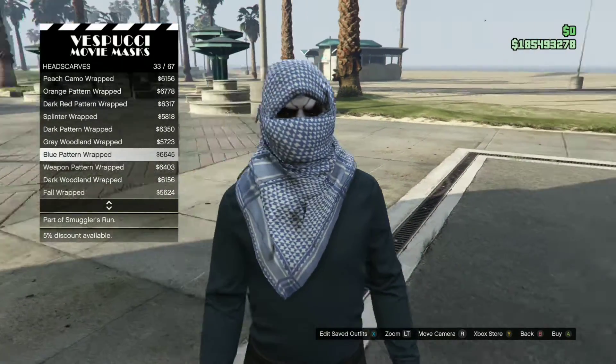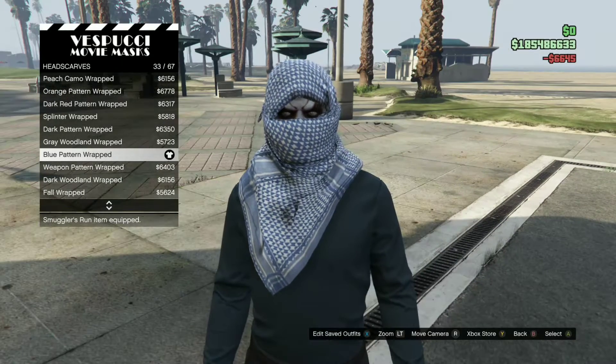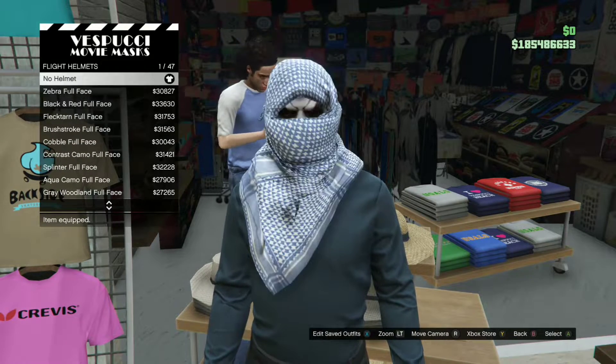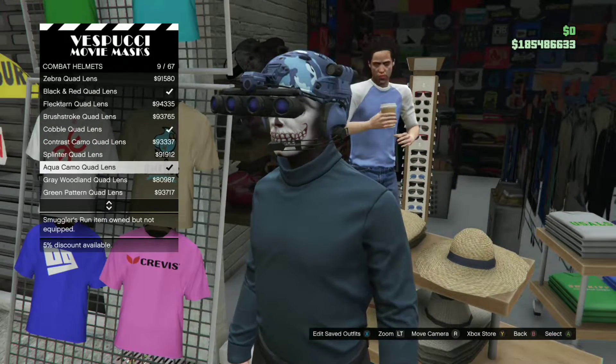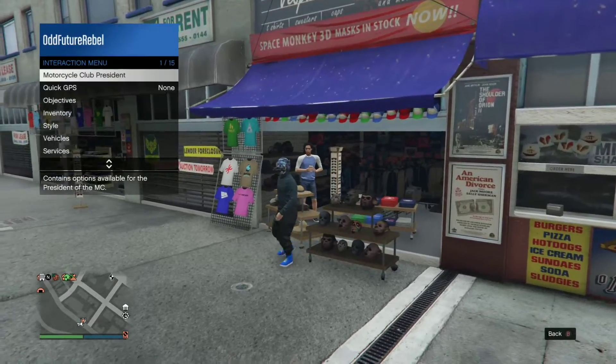So once you've done that, save this as an outfit. Once you save this as an outfit, you're going to need to purchase a combat helmet. The combat helmet you do want to purchase is called the aqua camo quad lens.